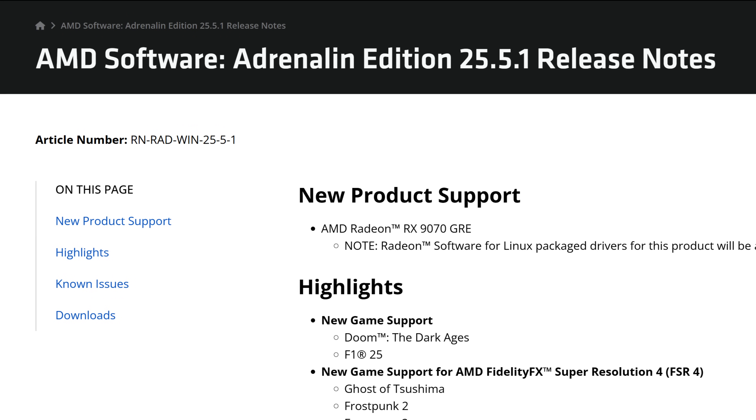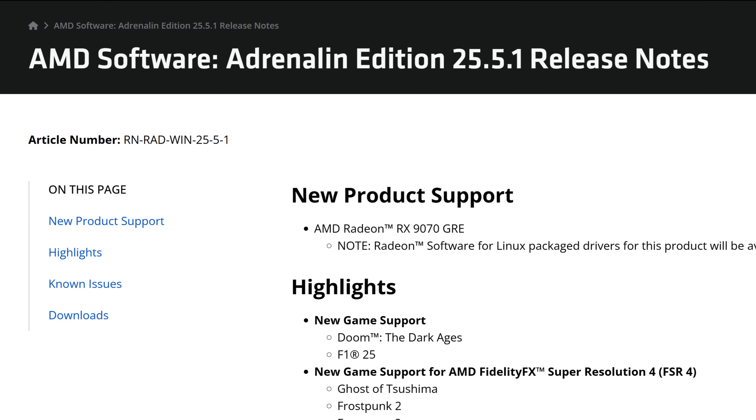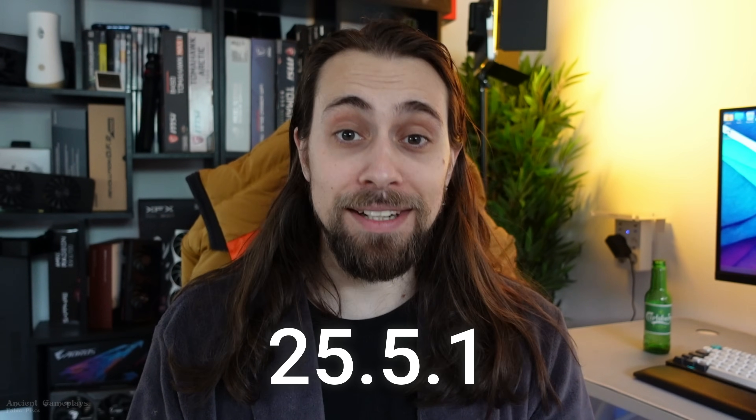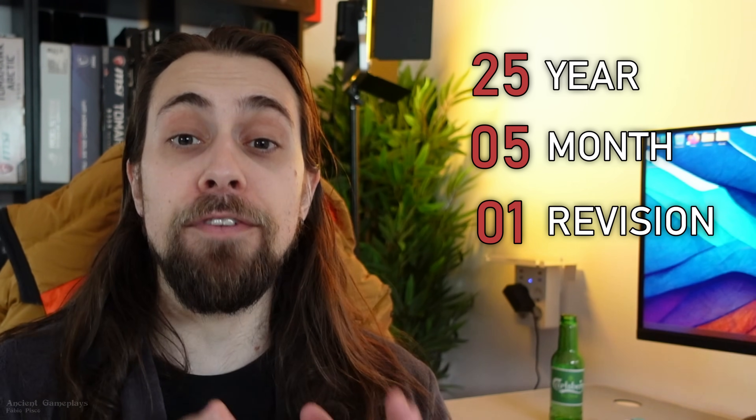we have the review of the new Adrenaline drivers, the 25.5.1, which are now WHQL signed. We had the 25.3.1 drivers that were WHQL — the first ones for the RX 1970 XT and the 1970 — then the 25.3.2 optional, which are certified inside AMD but not with Microsoft, and then the 25.4.1 optional as well. And now we have another WHQL signed driver, 25.5.1. As I say in all my videos, 25 is the year 2025, 5 is the month May, and 1 is the first revision of May. These drivers do bring some interesting things.